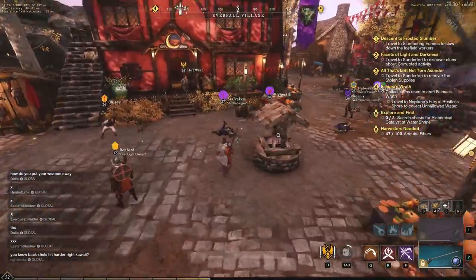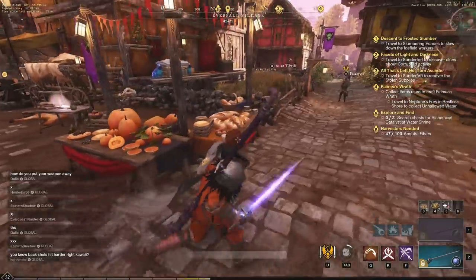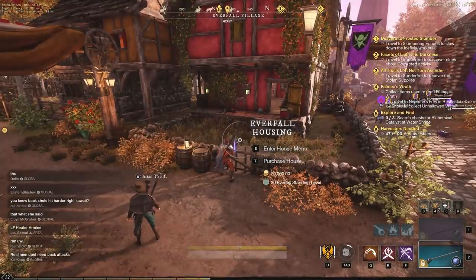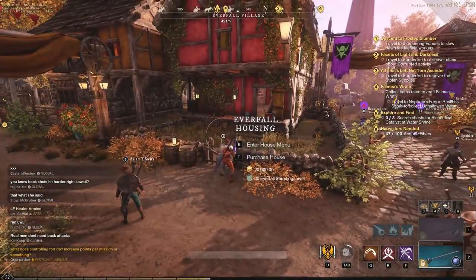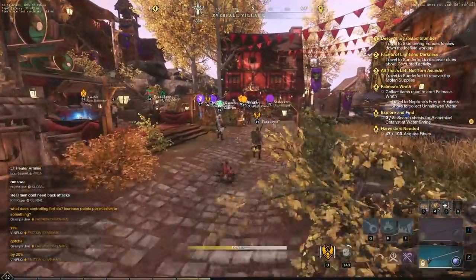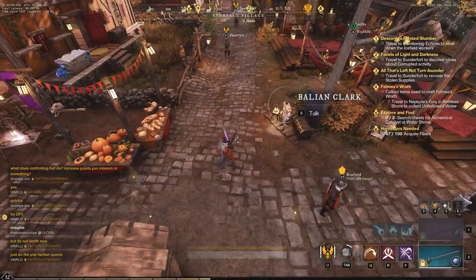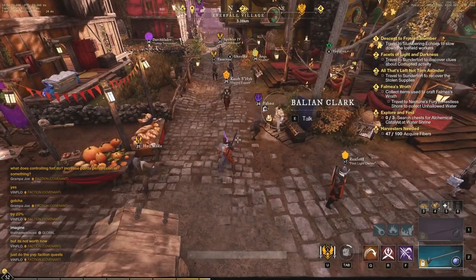That's a quick overview of houses. There are a lot of different choices available — walking around Everfall you can see all the different options. A 20k house in the middle of Everfall is the most expensive, but every territory has different housing options. You can see the house features, property tax, and house price all at a glance when you approach any house. It's fairly easy to do, so take advantage of housing — it's a lot of fun and helps you get around quickly. If you have any questions, let me know in the comments. Subscribe, turn on notifications, and like the video. See you in the next one!